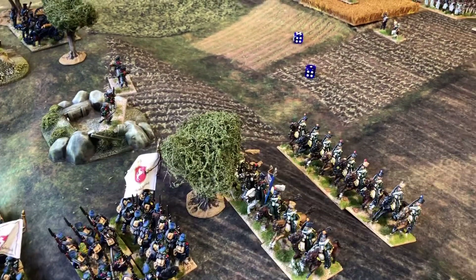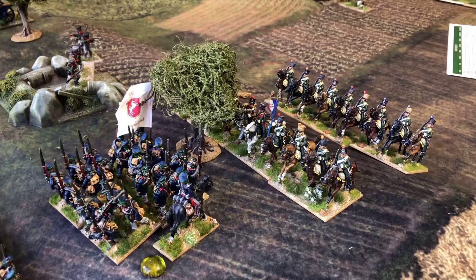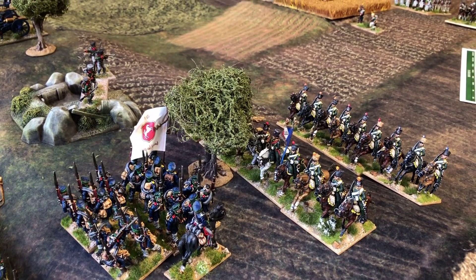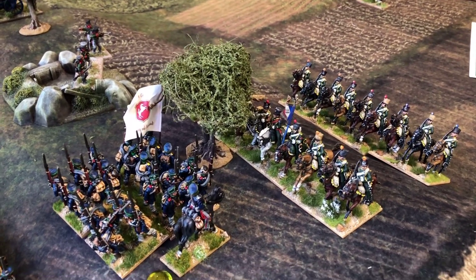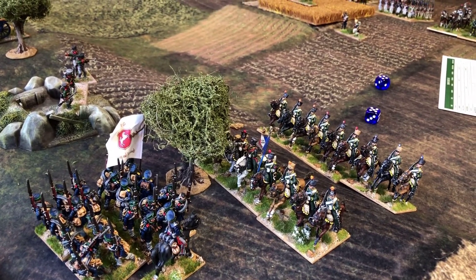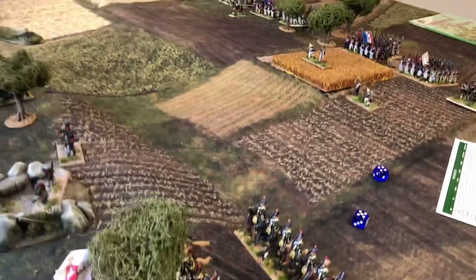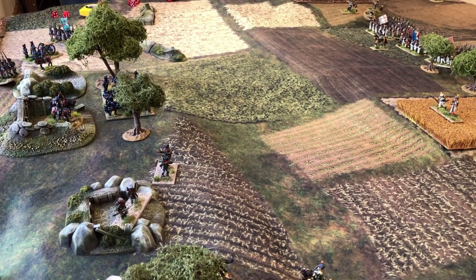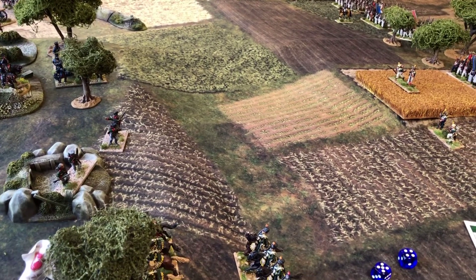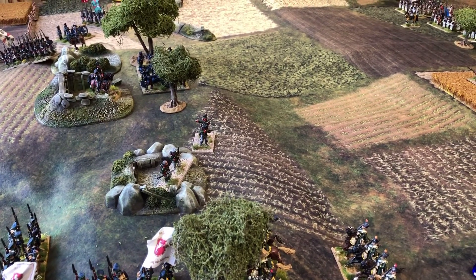Rolling charge results: the French cavalry gets a nine with a re-roll available, Charlie gets eleven with supports at minus one. French roll a ten against Prussian eleven — the French retire with one casualty and the square stands taking one casualty. The square holds successfully.